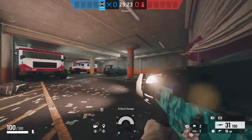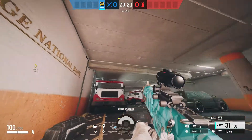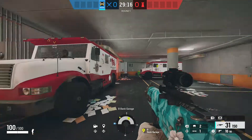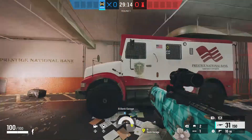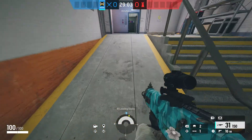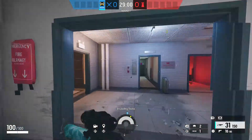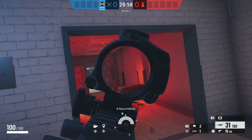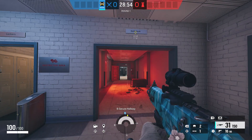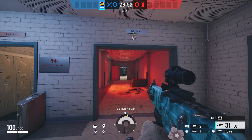Starting in the basement, this whole area is just called garage. Some people like to call this the SUV and that one the truck, in case there are defenders near them. Over here we have ramp — pretty self-explanatory — and this is white hall.